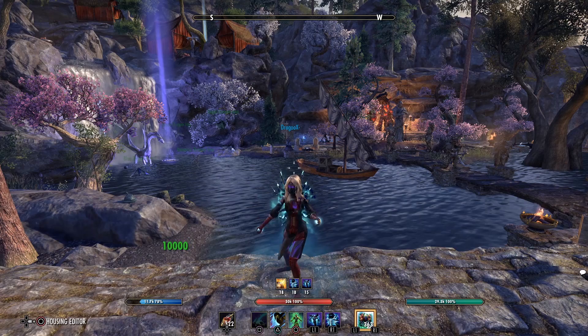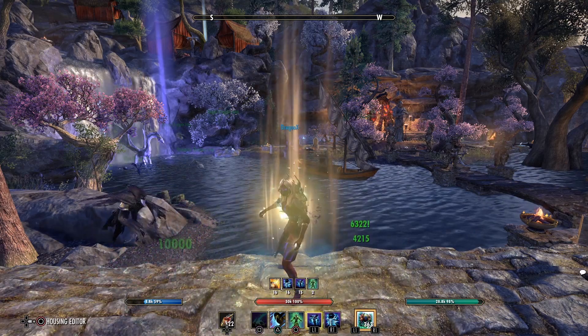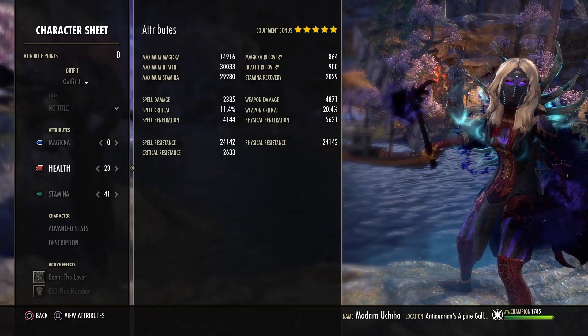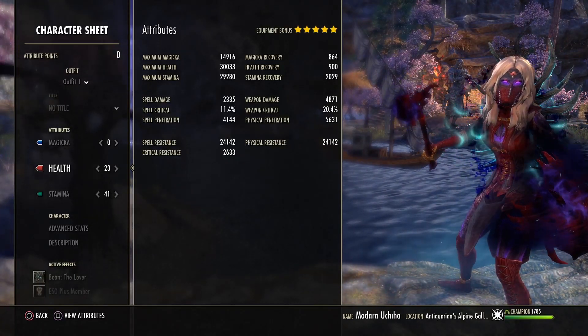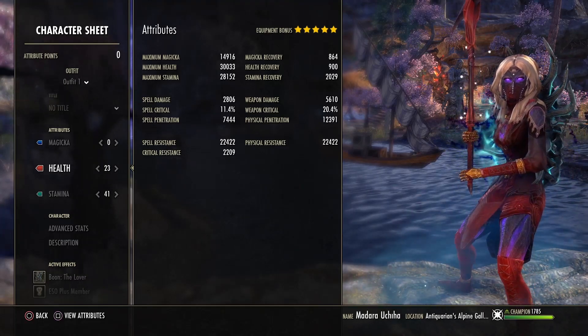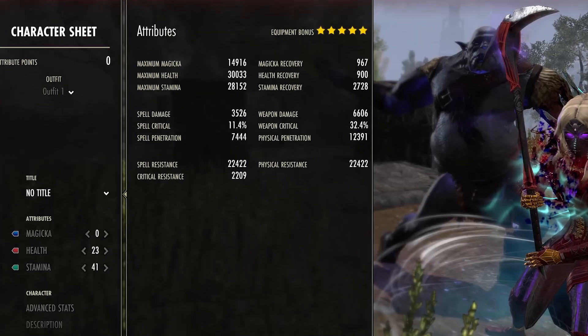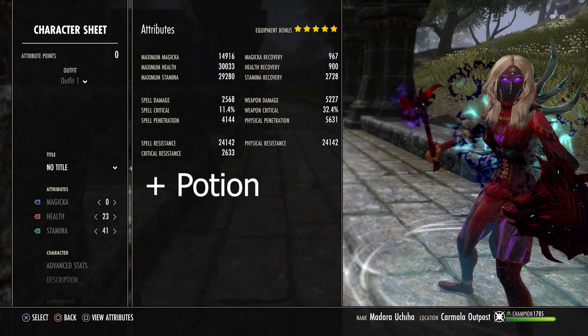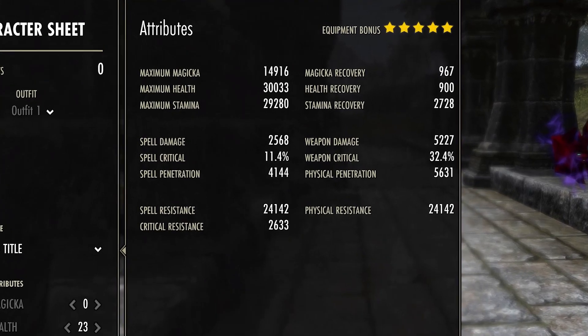When buffed with armor, the ghost for extra stamina recovery, and momentum, we have on the back bar 24k spell and physical resistance and 2k stamina recovery. On the front bar we have 5.6k weapon damage. I'll also show a picture with the fully buffed stats in Cyrodiil with the weapon damage enchantment and continuous attack buff active.